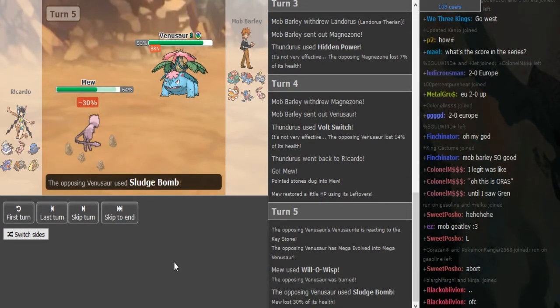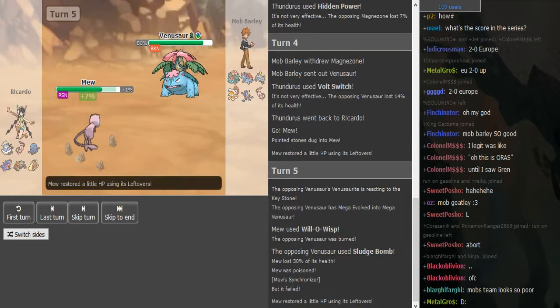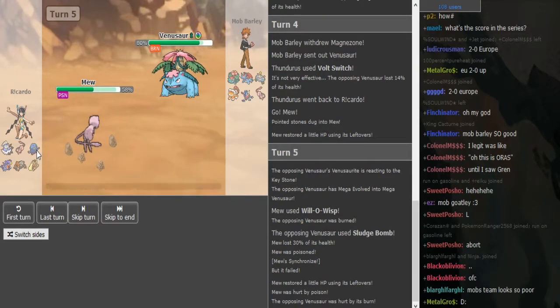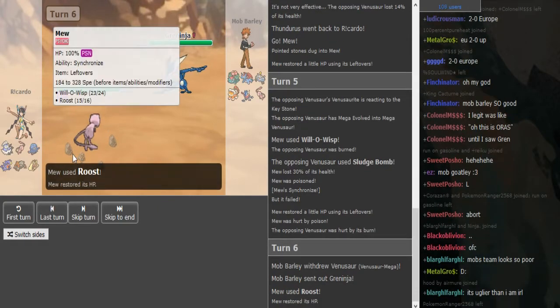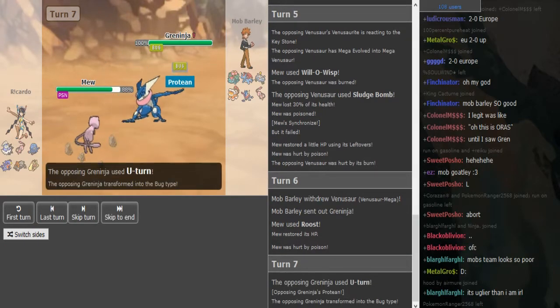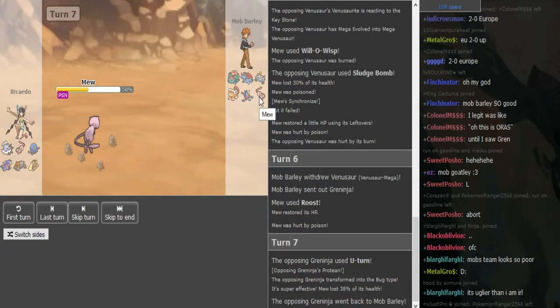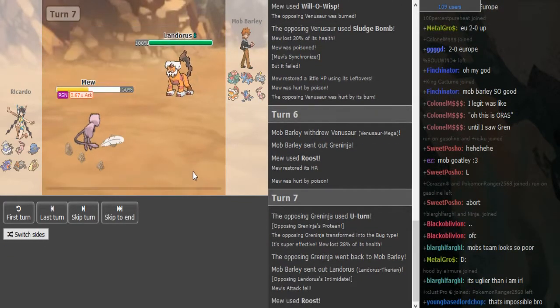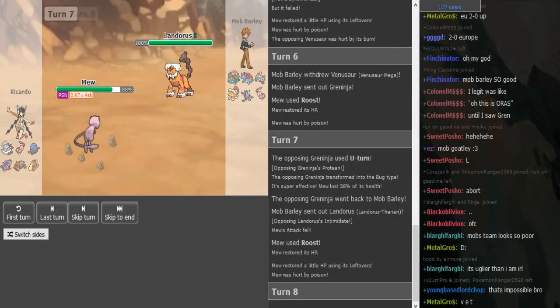He could also go for Will-O-Wisp - he's just gonna Sludge Bomb fishing for the poison. He does get it first try - that sucks. Oh my god, this is gonna be annoying because he doesn't have anything to get rid of status. I thought he would Defog - Defog slash Roost obviously. So Mob is gonna U-turn out into his probably own Mew or into his Magnetzone to Volt Switch. He probably defogged here right - he just Roosted. Okay, the Toxic is not gonna rack up because it's just regular poison.